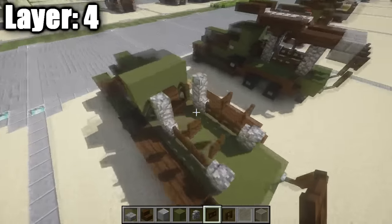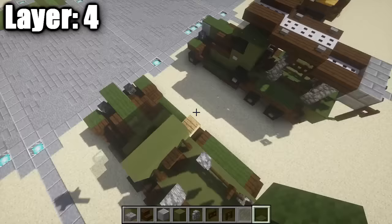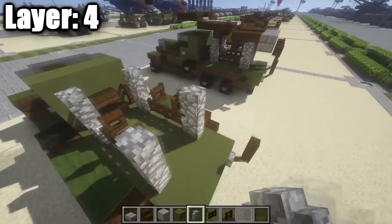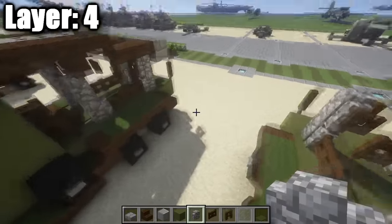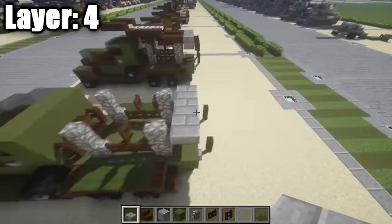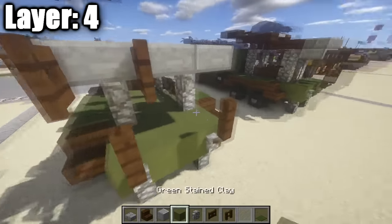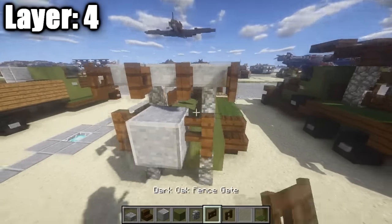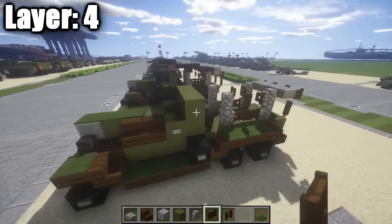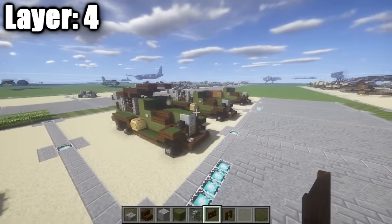Add green carpet on top of the rear fenders. On the very back, place a cobblestone wall on either side, then three stone brick top slabs to represent the rockets. Place dark oak wood fence gates coming off each stone brick top slab and open them up so they connect to the slabs — that's the rocket launcher rail structure. That's it for layer four.